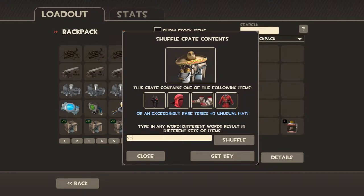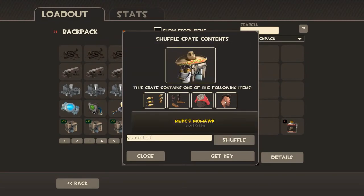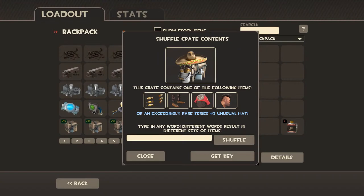I actually read online that if you type 'space butt' and hit shuffle... I don't have any of the new keys for this one. I read online that it will give you basically all the new cosmetic items for the Engineer. It looks like there's one specifically for the Engineer. You can type in different keywords that will give you different combinations.